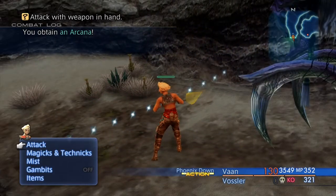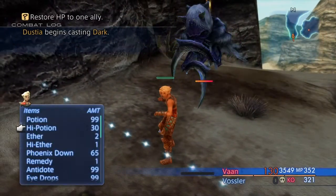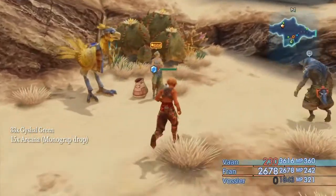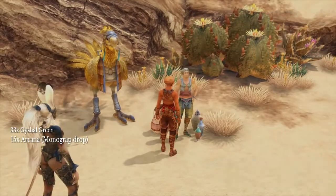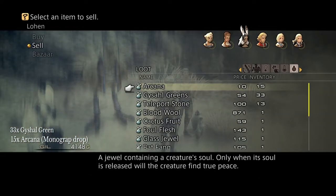So you want 15 Arcana and 33 Geishul Greens. To get the Geishul Greens, you can go on any airship — just go to a shop on any airship, make sure you choose Leisurecraft. Go to the shop and you can buy Geishul Greens. Just buy 33 of them, then come and do the Dustier, get 15 Arcana, come down to the shop and sell them, like you can see here.